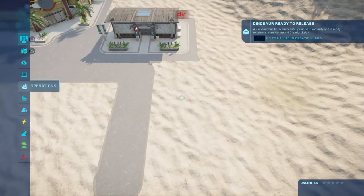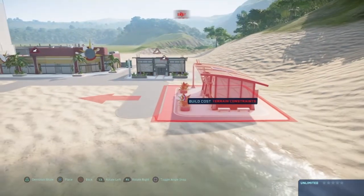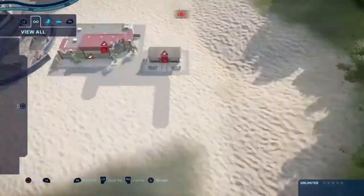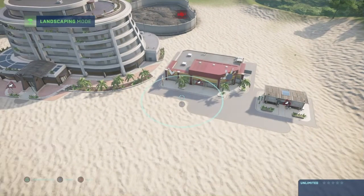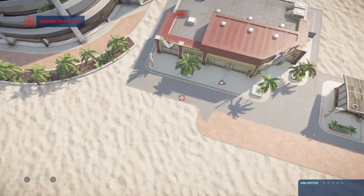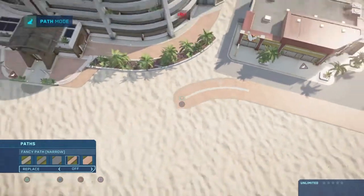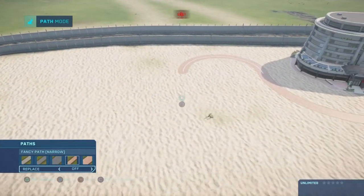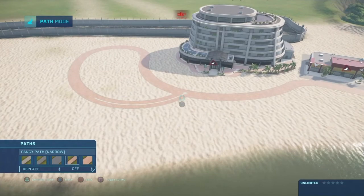The T-Rexes are done. Let's continue with the layout — straight here, about here. We've got a path going around in a different shape. There you go.